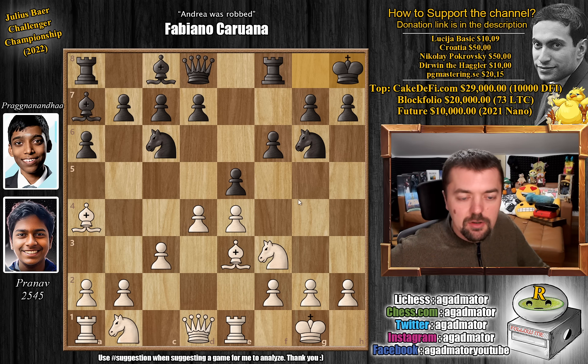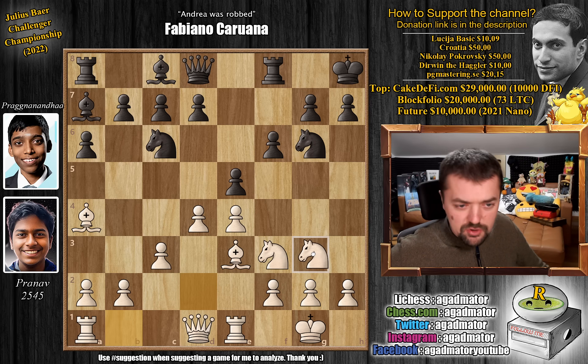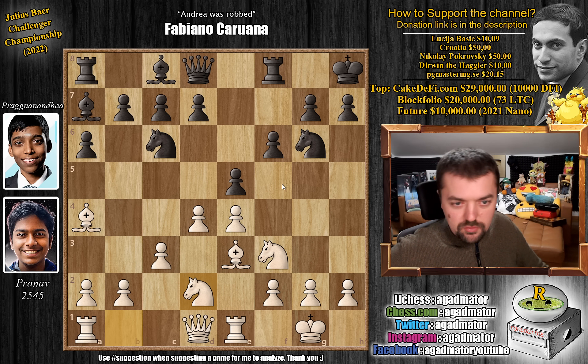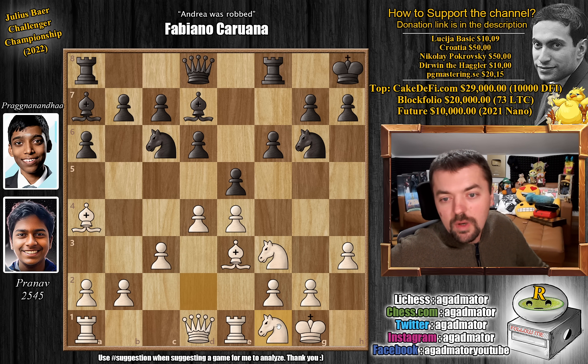Let's see how Pranav continues. Knight b to d2 — the knight is doing the usual maneuver, coming to f1, then to g3 or maybe e3, controlling a lot of very nice squares. d6 by Prague, h3 taking away the g4 square from Prague's pieces, and bishop to d7. Knight to f1 — continuing the knight's journey — e captures on d4, c captures, and pawn to d5.